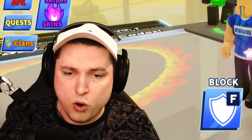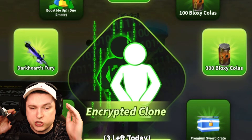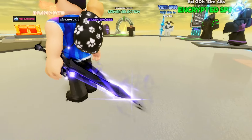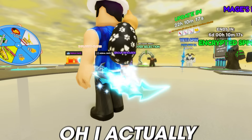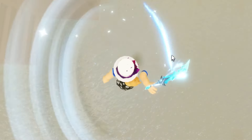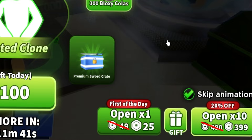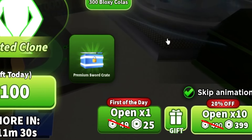What do we use the Bloxy Colas for? Skipping past the shop, we check out the ability spin for the encrypted clone ability. You can spin this wheel five times a day for 100 Bloxy Cola per spin. You can earn high-tier swords like the Dark Hearts Fury — absolutely amazing — and the Ice Dagger, which is really cool since daggers aren't that common in this game. If you can't wait, you can use Robux for extra spins, with a 50% discount on your third purchase of the day (from 49 to 25 Robux), or 20% off a pack of 10 (from 490 to 399 Robux).